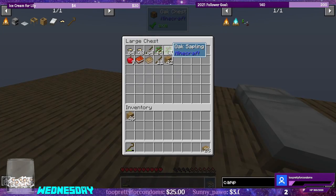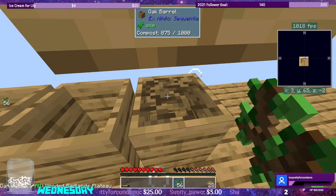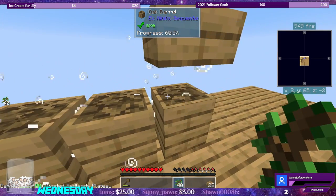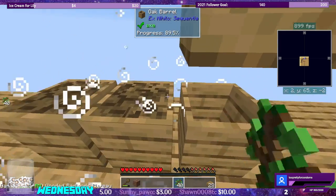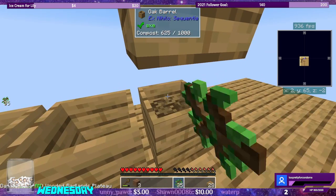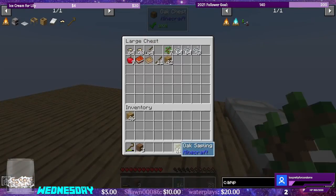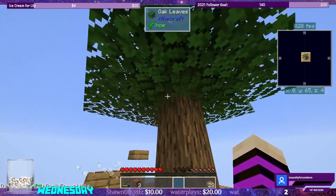The next thing that we need to do is grab some saplings. And we can use all three of these for right now to compost into dirt. Good, that one's got a progress bar. There's our dirt. Let's extend this — oh, that tree just grew on me.